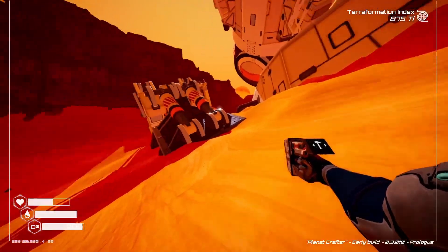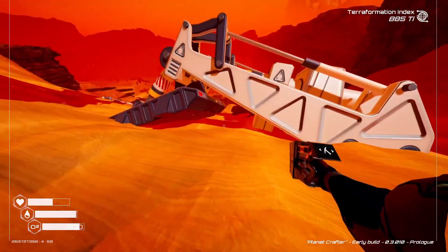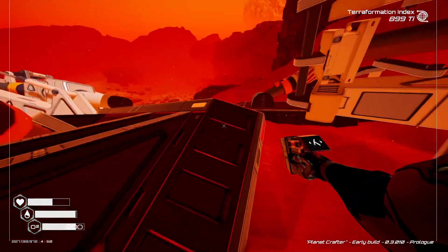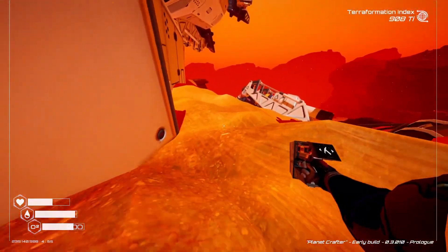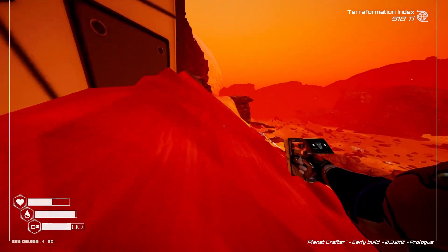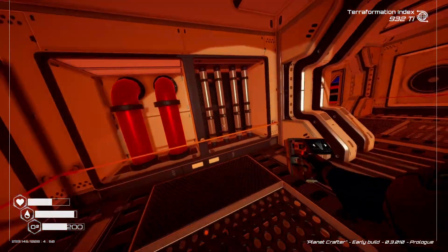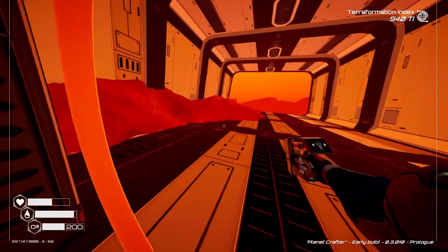It looks like a big old - what the heck is that? It's like a robotic foot or whatever this platform structure was. I'll have a look around it and see where we can get to. Sometimes there's little crates and stuff in this kind of wreckage, sometimes it's just random bits of resource just broken and hanging around. We've got to be careful that we don't go too deep because it's going to get dark, so we need a torch, and we're also going to run out of oxygen if we're not careful.